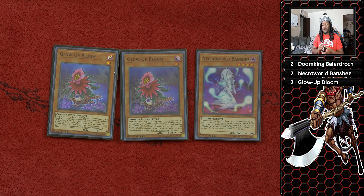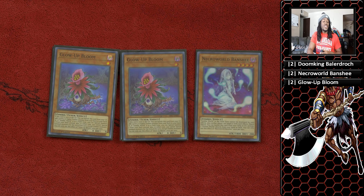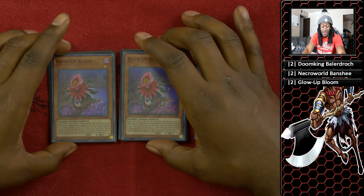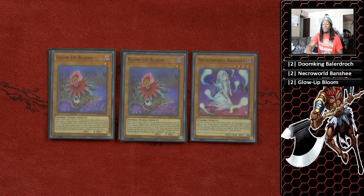Two copies of Glow-Up Bloom. When it's sent to the graveyard, you can banish it to add a level five or higher zombie monster from your deck to your hand, and if you control Zombie World you can special summon it. What immediately came to mind was Illblood — it's a level six zombie that pairs so well with the deck. Unfortunately, Illblood does require your normal summon to pop off with its effect, which is why I decided against it, but I really want to play it and I'm going to try if I get a secret rare.